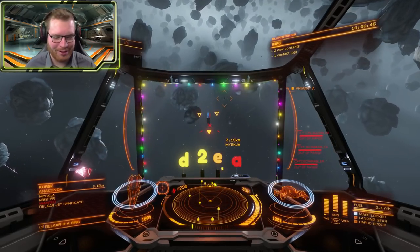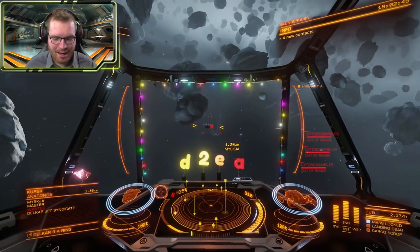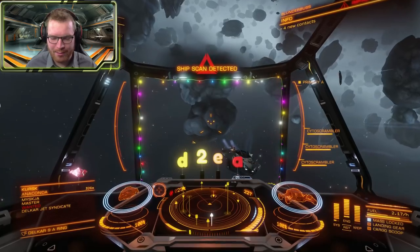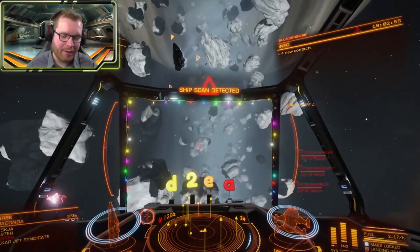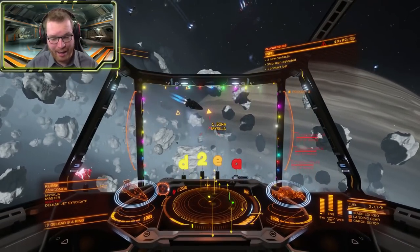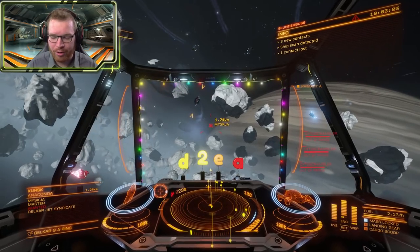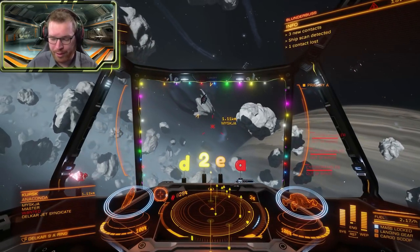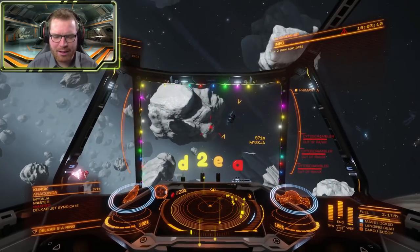So here we are, I found my first target. A combat rank Master Anaconda and he definitely seems to be paying attention to me, interested in scanning me. Now this ship really thrives on surprise attacks. So I'm gonna let him scan me, just wait around, sit, don't really do a whole lot, just prepare, put some pips into weapons because we're about to consume a lot of weapon power. I'm just gonna let him scan me, it doesn't matter.